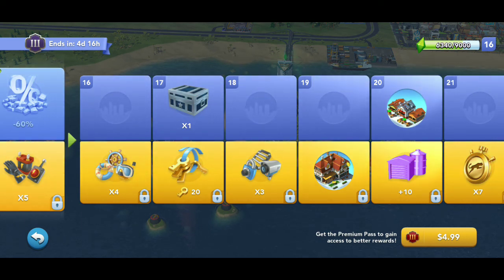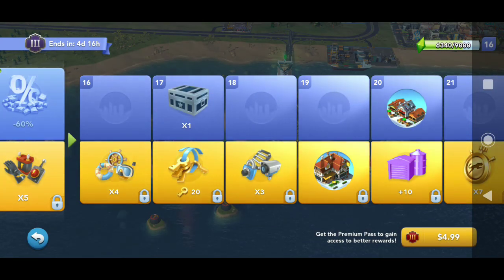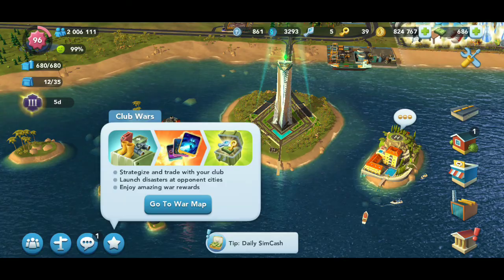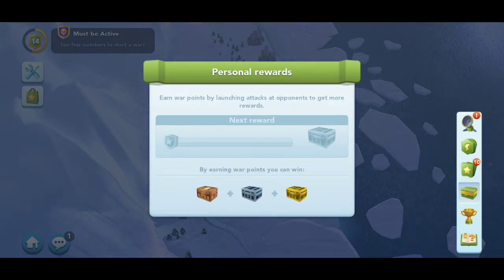If you don't have one of these chests available through your pass, then you will have to get it through completing a war. You're going to go to your war screen — you get there by either clicking the war boat in the water or hitting the little star. Hit the chest on the right-hand side; it will tell you what chest you've earned so far. These are your personal rewards — not everybody in the group receives this. If you did reach silver, you're going to collect this at the end of war. Those assignments can get kind of tricky to time.